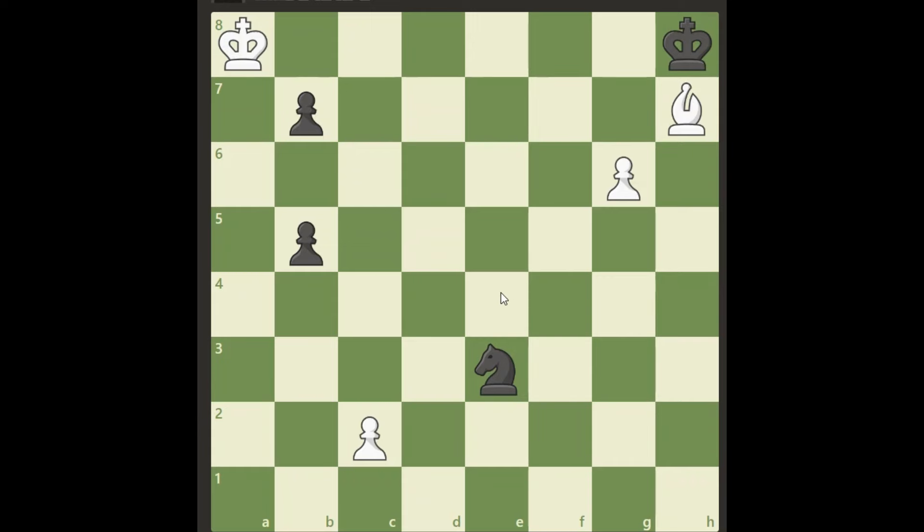Hello my friends, today we're going to look at a little different study. The mission here for white is actually to save the draw, and that's not easy. You see this pawn is going down, it looks like we cannot catch it with the king. These two pieces, the bishop and the pawn, look maybe a little threatening, but if we move the pawn, black will simply just take our bishop, not the pawn, and then the pawn will be lost next time. So somehow we can still save this to a draw. The question is how?